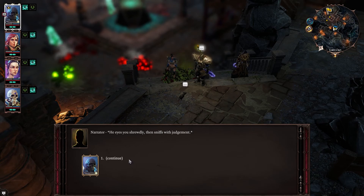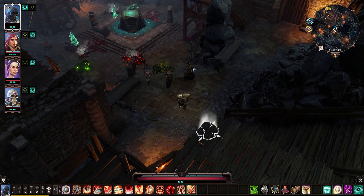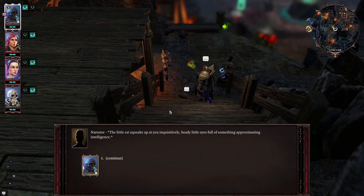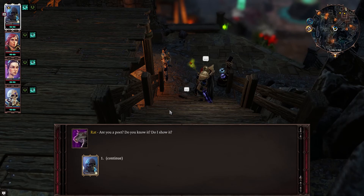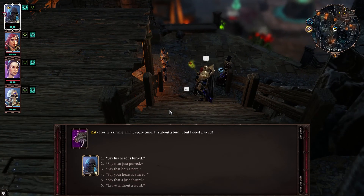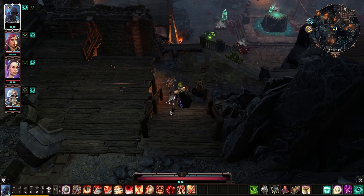He eyes you shrewdly, then sniffs with judgment. "Not what I was looking for! Now I'll bid you good day, boar!" Can I talk to you again? Can I give you another suggestion? The little rat squeaks up at you inquisitively again. "Are you a poet? I write a rhyme in my spare time." Say his head is furred — he eyes you shrewdly. Not what I — say he's a nerd. Not what I — say your heart is stirred. Not what I — okay, we failed.